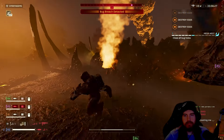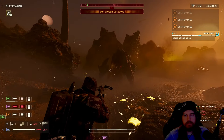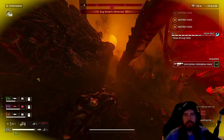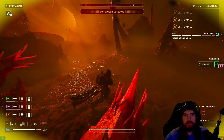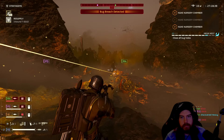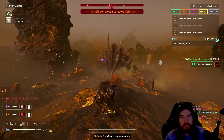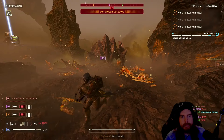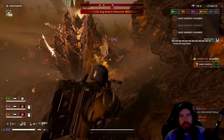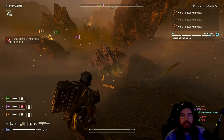Against Impalers, you can destroy them with just four bolts to the weak spot. If they have their tentacles armored in front of their face, shoot to the right, left, or just underneath — the explosive radius will still deal damage. It may take four to five shots depending on blast radius drop-off, but the Impaler becomes quite manageable with this primary weapon.